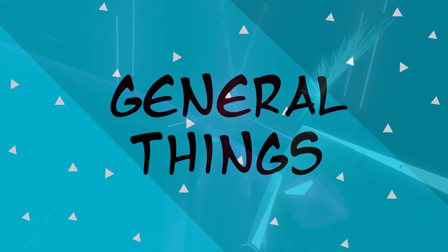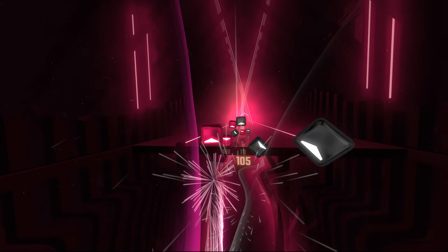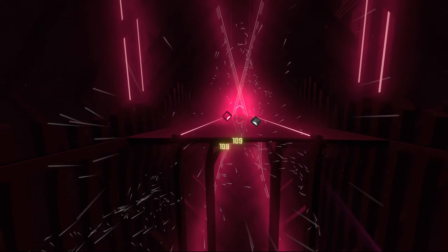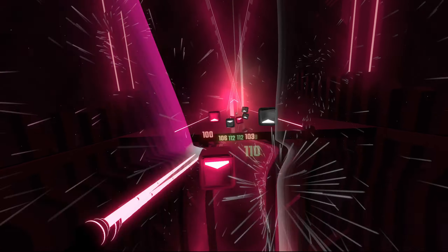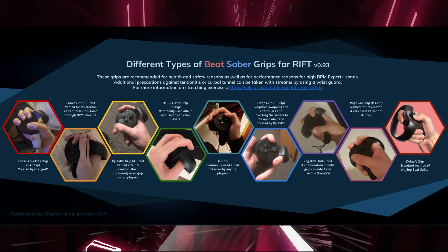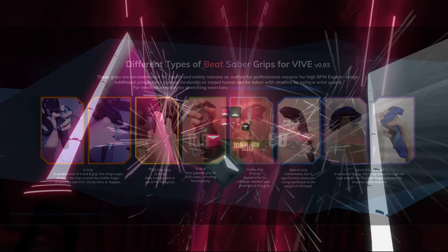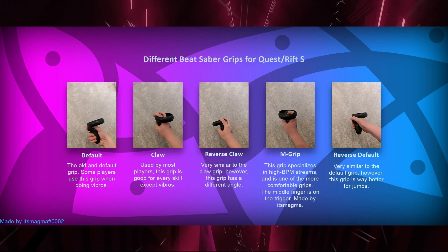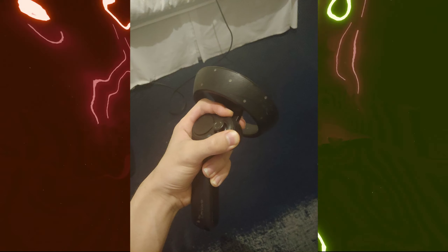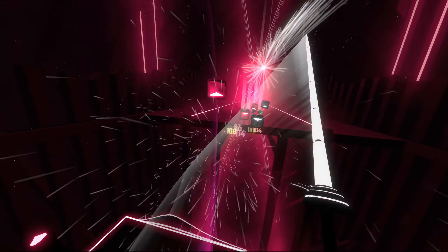The first thing I'd recommend to any person trying to get ranked or improve in Beat Saber is to look into other grips. Custom grips will allow you to play with maximum performance and comfortability depending on your preferences and hand size. Many players across the globe have made grips widely accepted by the community, compatible with headsets such as the Oculus Rift CV1, HTC Vive, Oculus Rift S, Oculus Quest, Valve Index, and Windows Mixed Reality headsets. All grips have their pros and cons, so you have to mess with them until you find one that suits you.